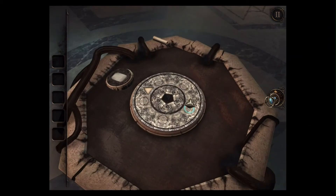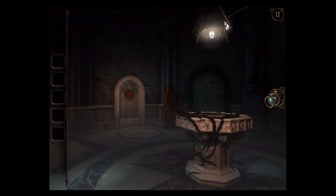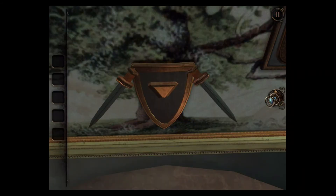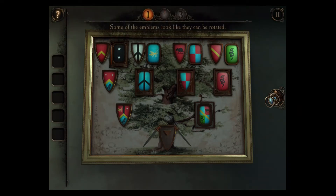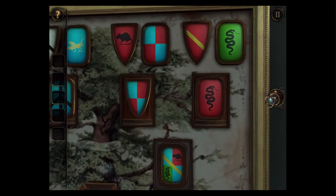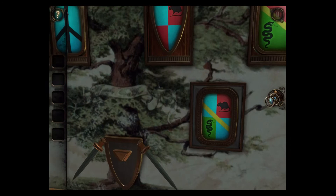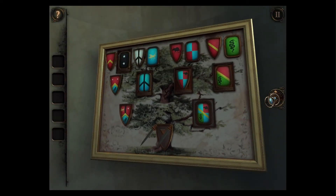Now what? Let me try tilting this up a little. I'm going to get better. Oh, it says some of the emblems can be rotated. I see, okay, that makes sense. So we got the right side solved. Just gotta do this.